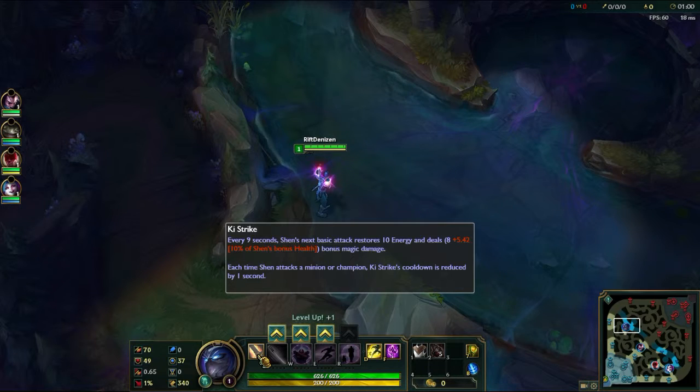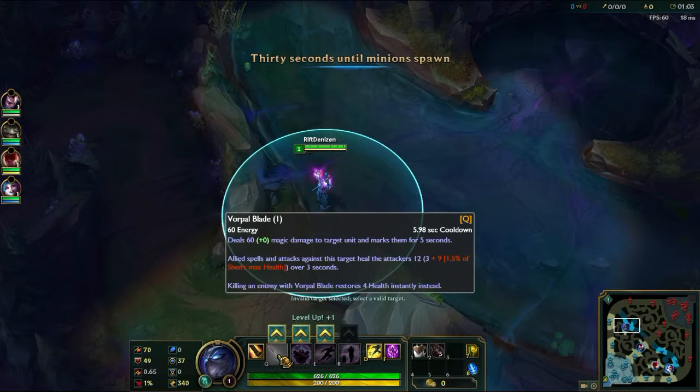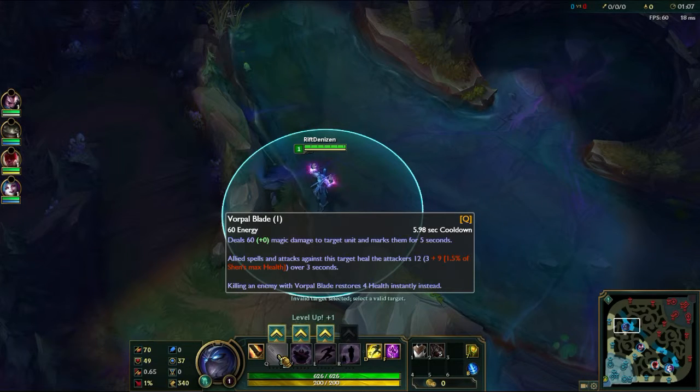As for how Shen works, his passive is Ki Strikes. Periodically, your next attack will deal bonus damage scaling off of your health, and it will also restore a small bit of energy.